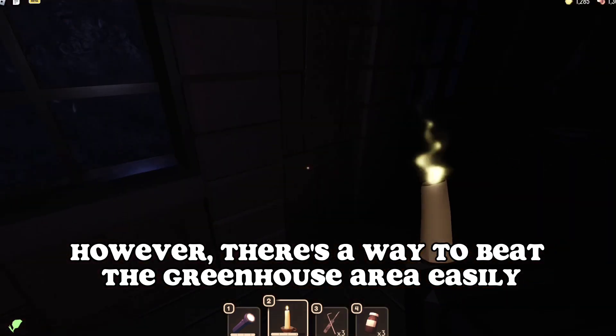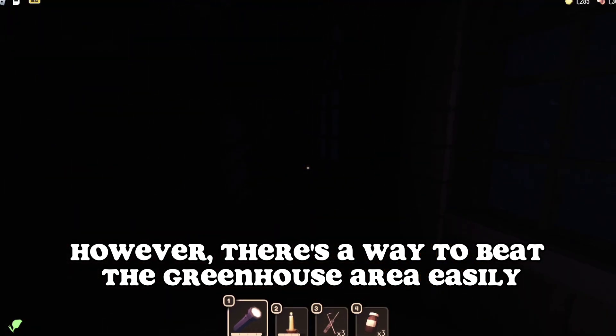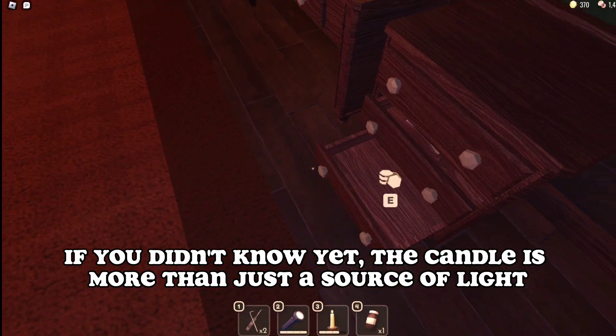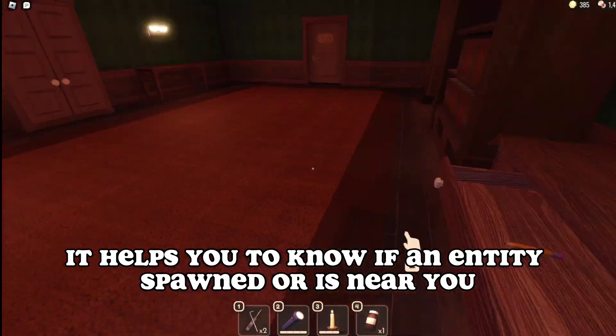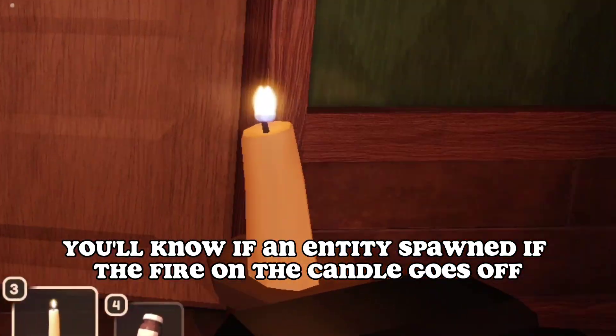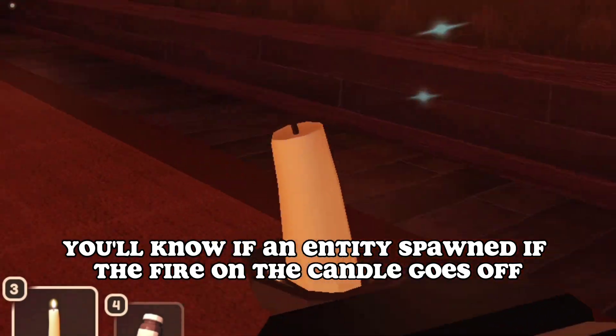However, there's a way to beat the greenhouse area easily, and that is through the help of the candle. If you didn't know yet, the candle is more than just a source of light. It helps you to know if an entity spawned or is near you. You'll know if an entity spawned if the fire on the candle goes off.